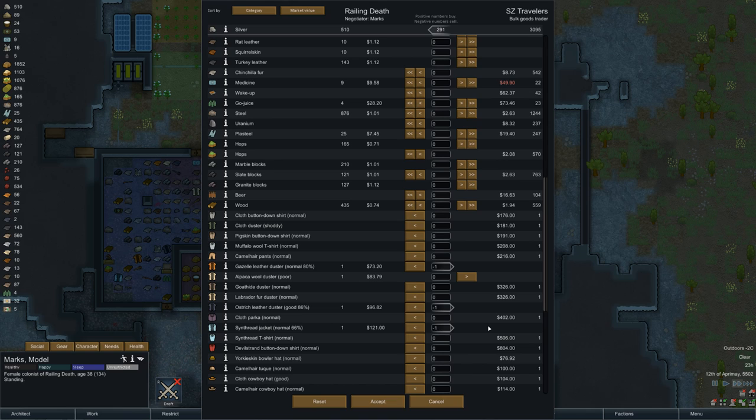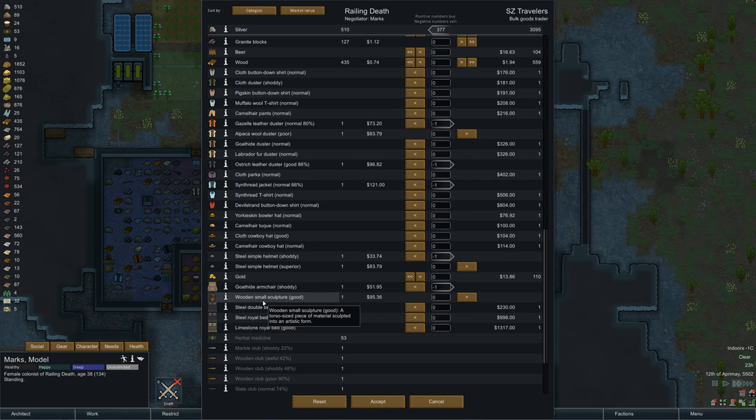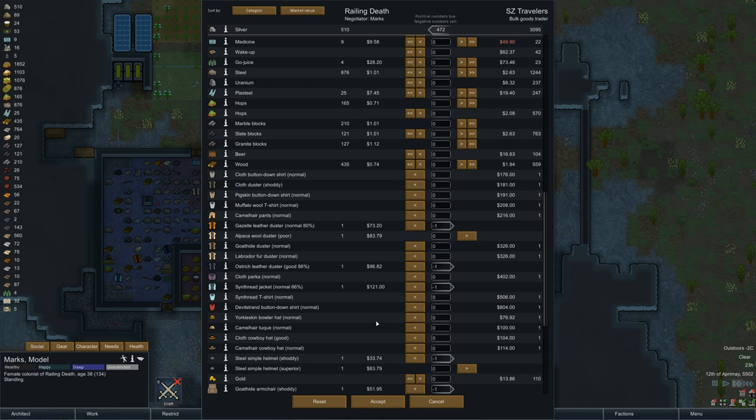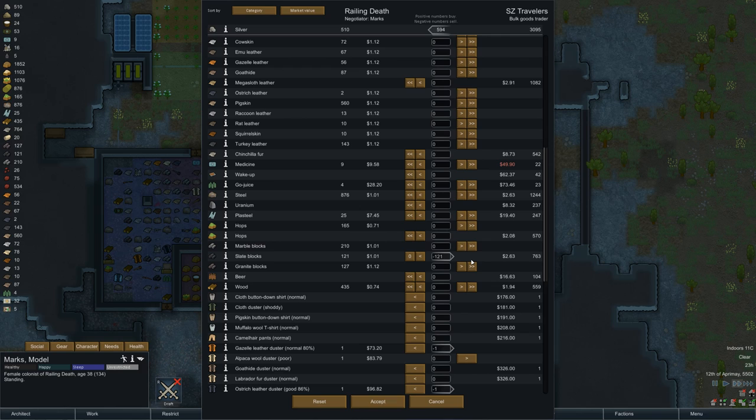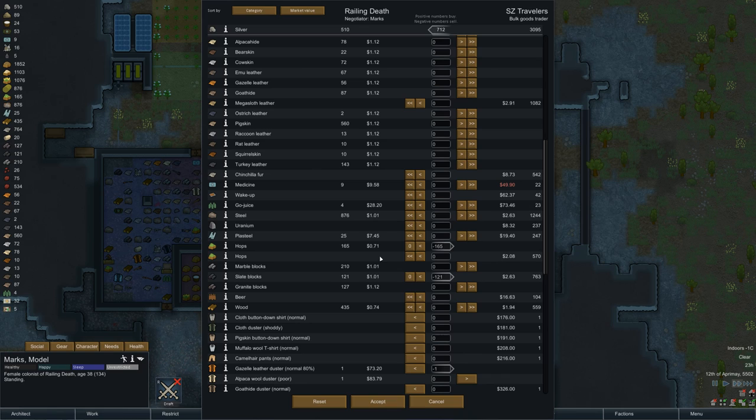The helmets we'll keep, although the shoddy one I could probably get rid of and rebuild. Shoddy armchair — I want to get rid of the shoddy stuff. Wooden sculpture — I should sell that and build another one, why not. Wood we do not want to sell. Granite blocks, slate blocks — I guess we could sell those since we're not really using slate. Hops — let's get rid of all of it.